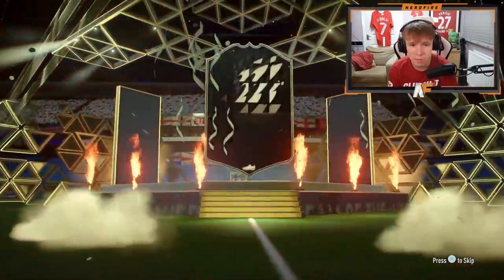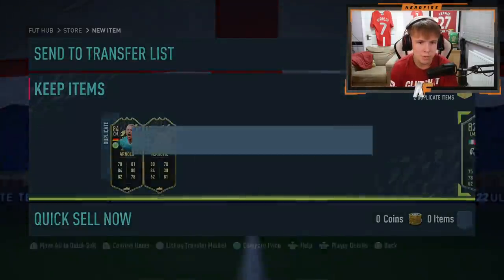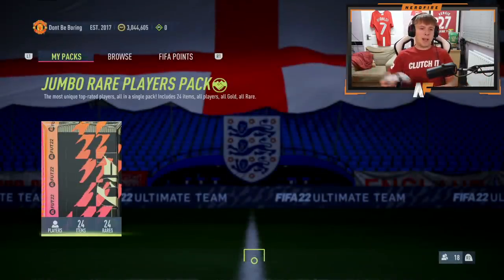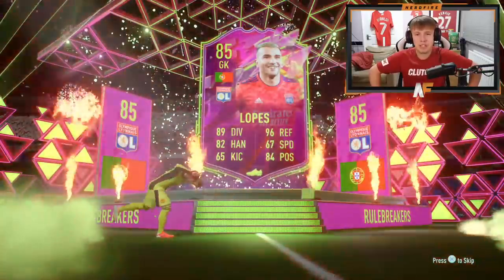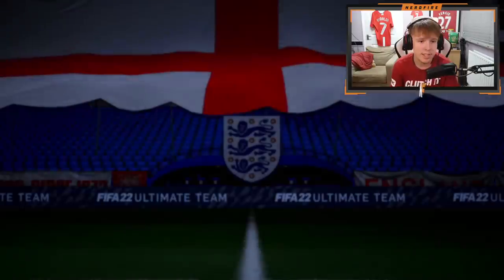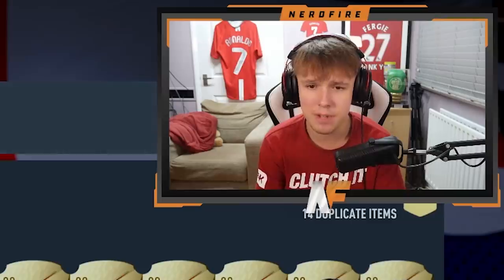Going for the premium TOTW pack first. Walk-out - it's Arnold again, back-to-back Arnolds. Also got Grifo and Vlahovic, putting both on the transfer list for SBCs. Final pack - we do get a Rule Breakers card, it's a Portuguese goalkeeper with 96 reflexes, actually fits my team. Also Verratti as another walkout. Not too bad overall with a fair few 83s.